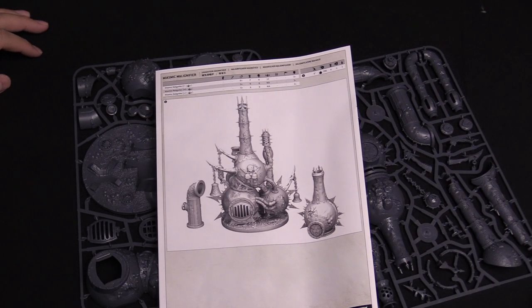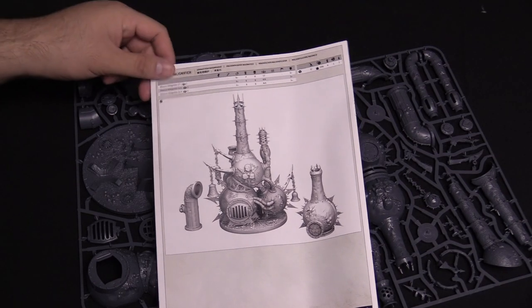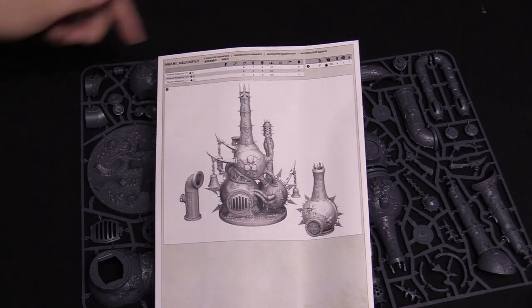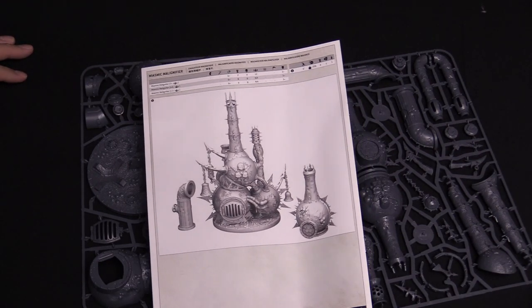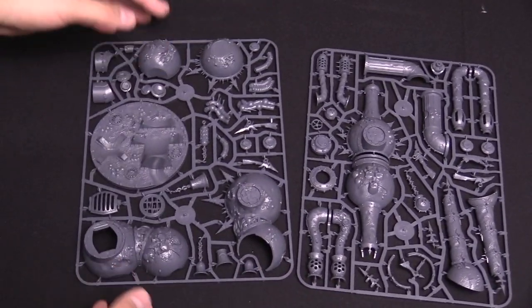Six inch range, 2d6, strength 3-4. So it's probably just spewing crap, literally. But yeah, there are some stats on there. It has a 3-up save. Let's take a look at these sprues — there are two of them. We're going to look at this one first.